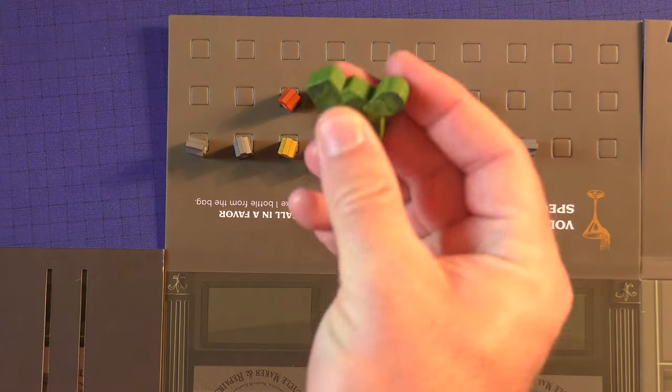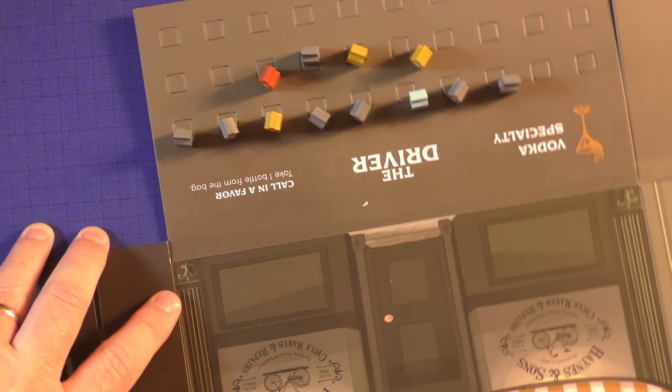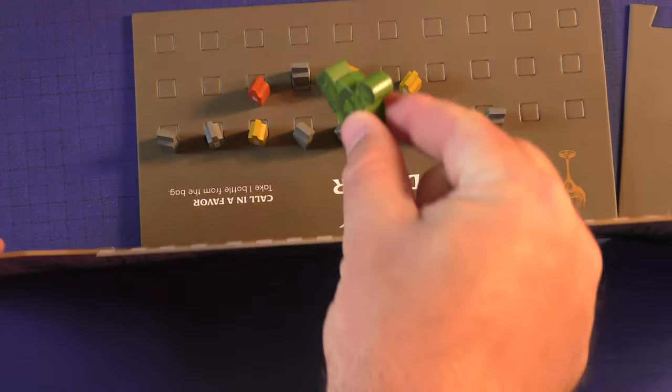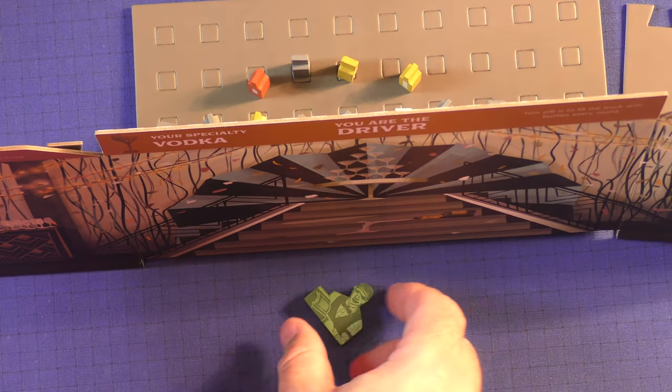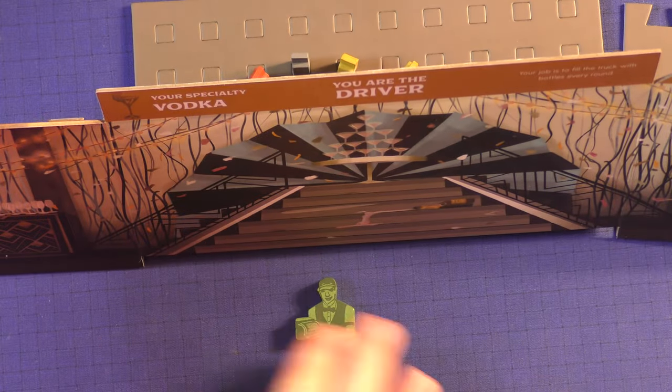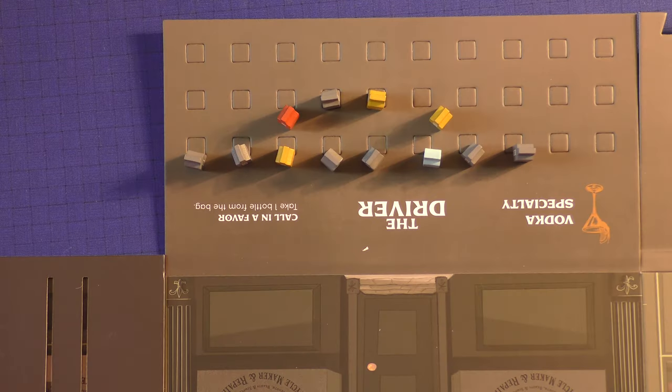Once you're done trading, your meeple will be out in front of your board. When you take your meeple from the front and place it on the back, it signals you're no longer willing to trade. So if the green player's meeple is out front, he's open to trades; once he moves it to the back, he's saying he's done trading.